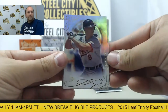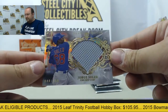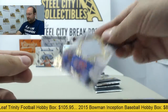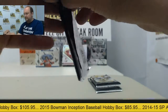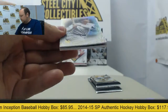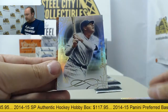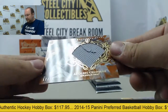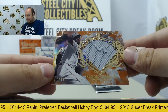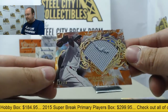Next pack: Cal Ripken, Victor Martinez, and a jersey swatch of Jorge Soler out of 199. Then Jose Abreu, Babe Ruth, and a swatch from Aroldis Chapman — got a piece of stitching there — numbered 17 of 75.